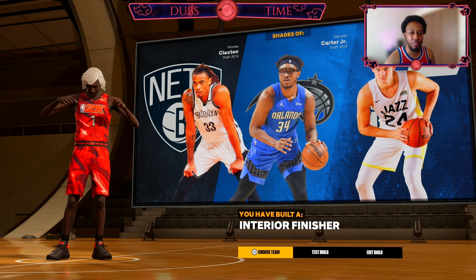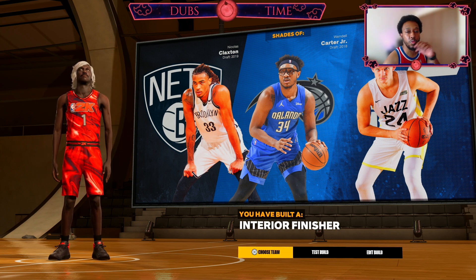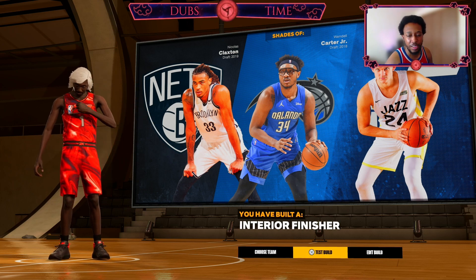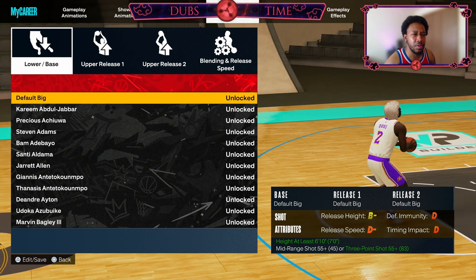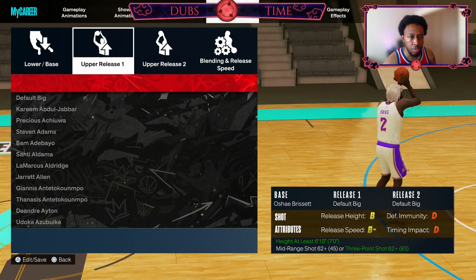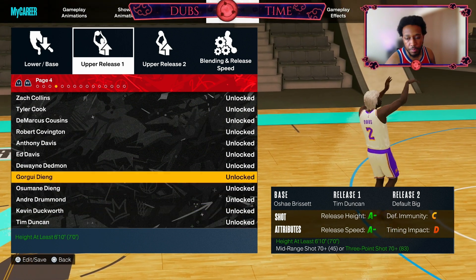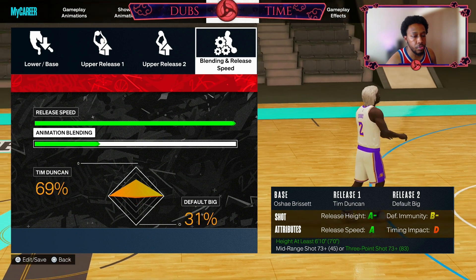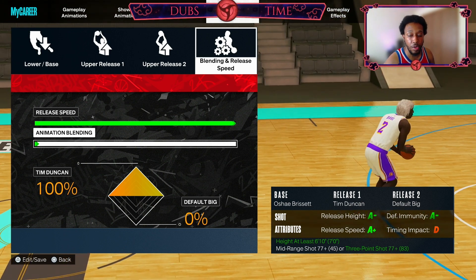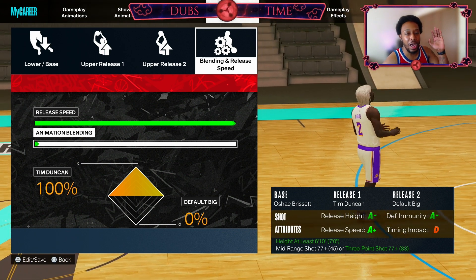So I'm going to swing over to the jump shot builder real quick and show you guys why I gave it the 77 three ball, and I'm going to give y'all the best big man jump shot — for really any build, not just this build. This is why I gave this Victor build a 77 three ball. We're going to go O'Shea Bursette, then for the release we're going to go Tim Duncan, and we're just going to go 100% Tim Duncan. This is the best big man jump shot in the game. And if you look down there in the corner, it says you have to have a 77 three ball. So you have a 77 three ball in this Victor build at 7'1. You can use this jump shot on current or next gen.